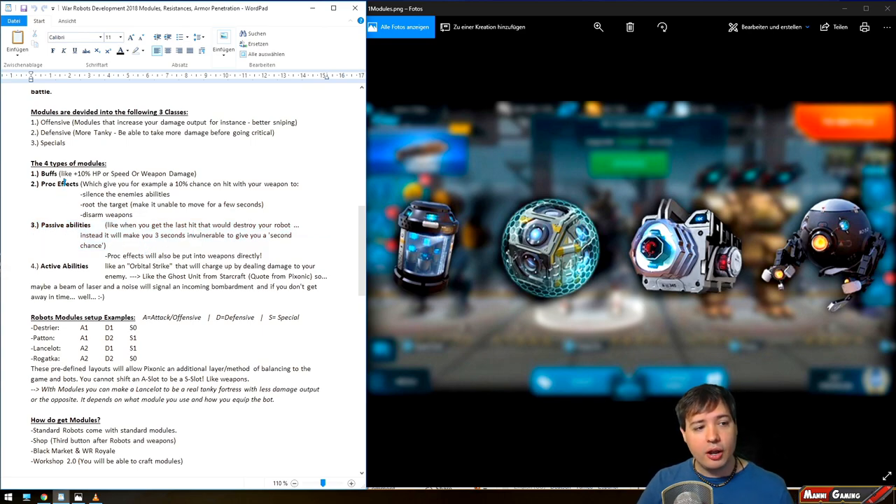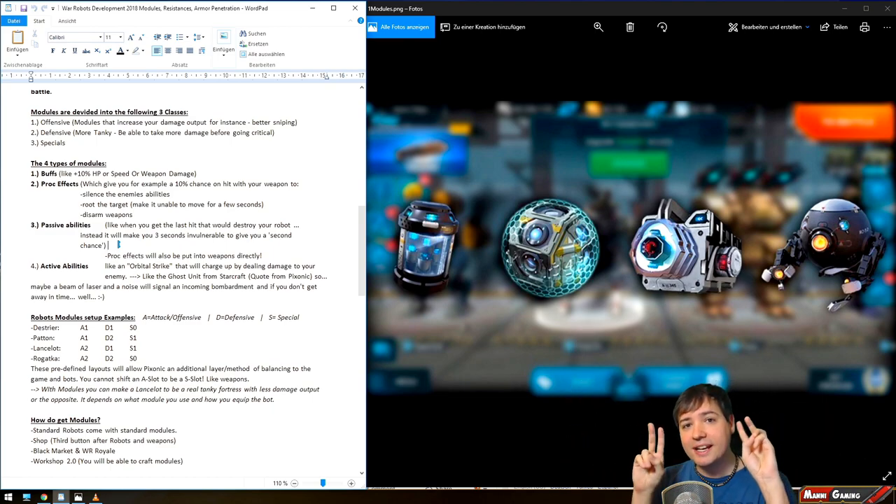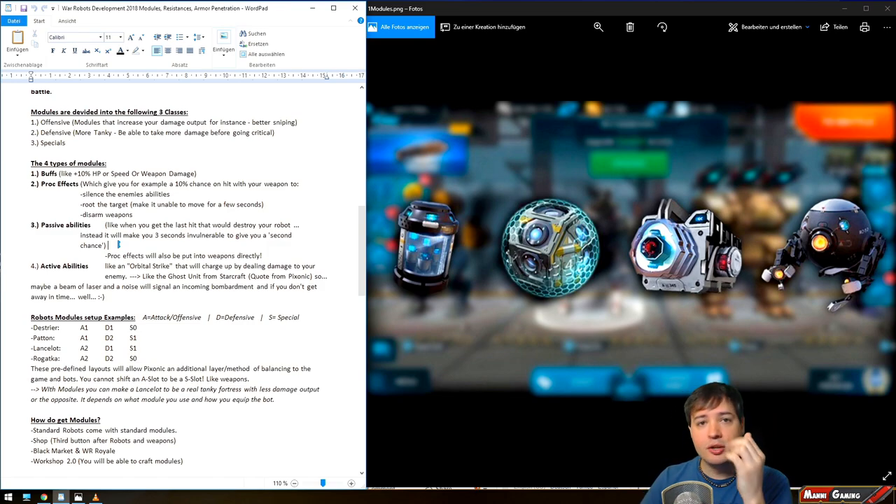Passive abilities are the next type. For example: when you receive the last lethal hit and your robot would normally be destroyed, a passive module can make it so you don't die from that last hit. You get three seconds of invulnerability, and after those three seconds you're left alive with 1 HP — a second chance. By the way, proc effects can also be built directly into weapons — there will be weapons with built-in proc effects, not just modules.